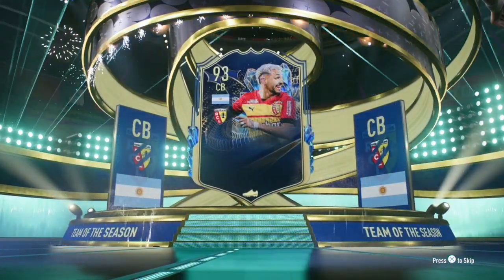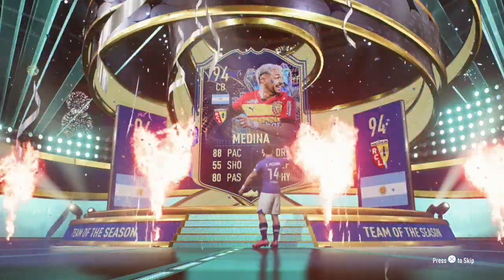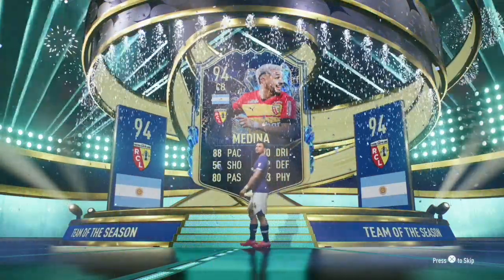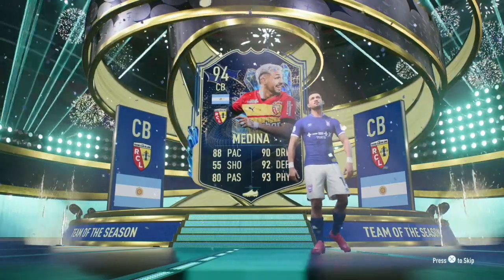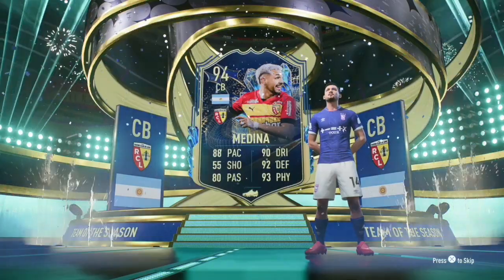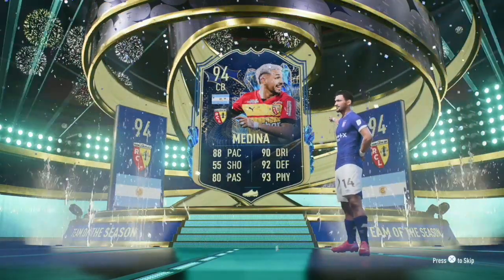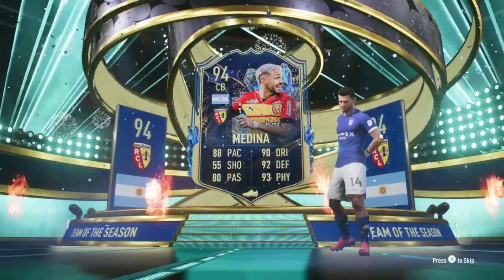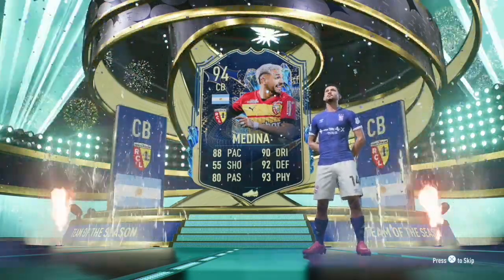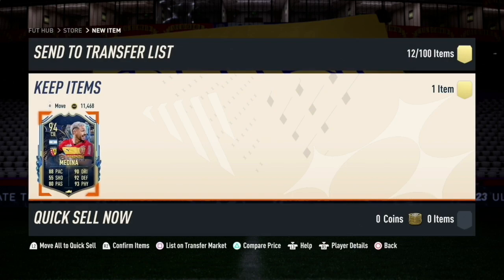We got a Team of the Season card — I like that better than Moments. It's a 94-rated center back from Argentina named Medina. He's got his signature walkout, pretty cool, not one you see all too often — just kidding, I see it all the time. He's got 88 pace, 55 shooting, 80 passing, 90 dribbling, 92 defending, and 93 physical. Pretty good defensive stats, though the shooting is a little lacking, but that's okay because he is a center back.